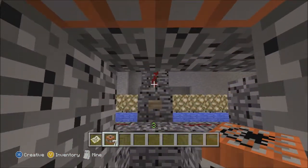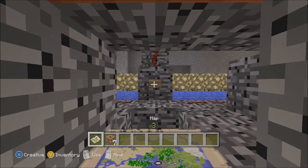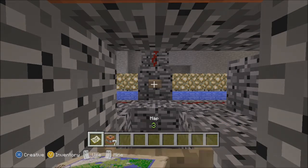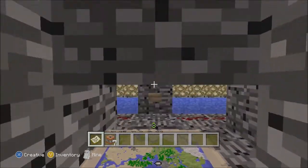Hey guys, this is your boy Kool-Aid, and I just want to show you this is our second maximum launching human TNT cannon. It goes from Y2, instead of Y4 or Y5 like the other one did, from Y2 to Y511.